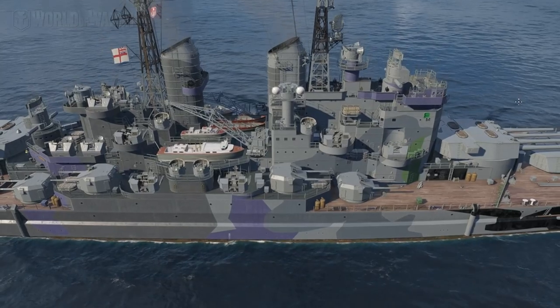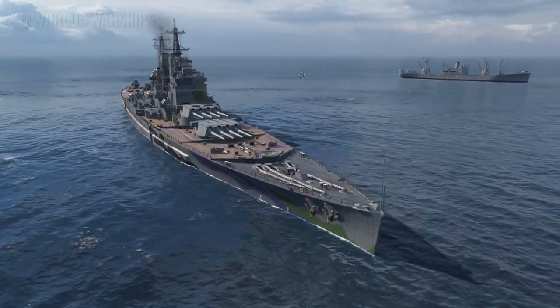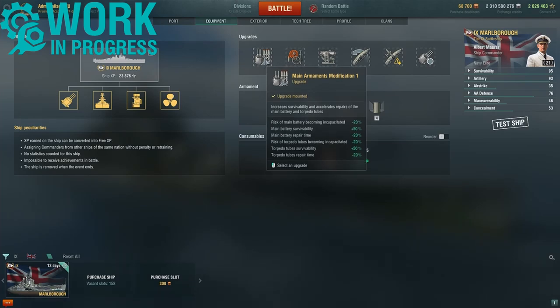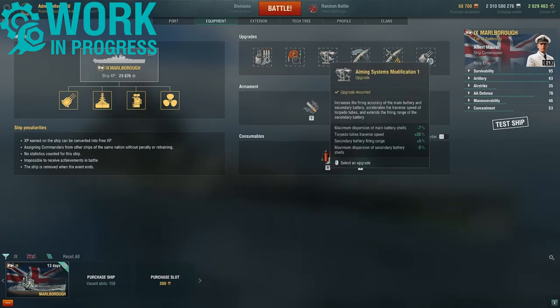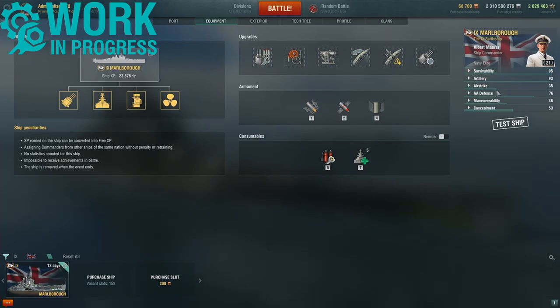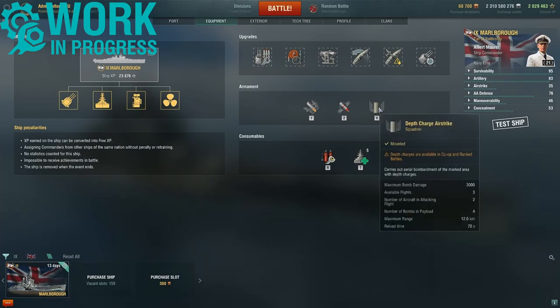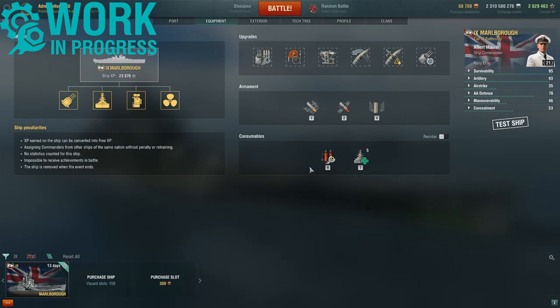Let's take a more in-depth look at the HMS Marlborough, starting with the consumables, the build, and the captain skills. The Marlborough gets high explosive shells, armor piercing, and access to the depth charge airstrike. Damage control party and five repair parties are the only consumables.